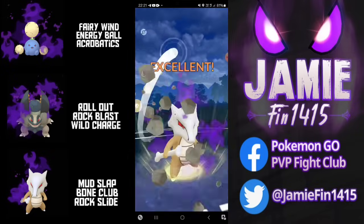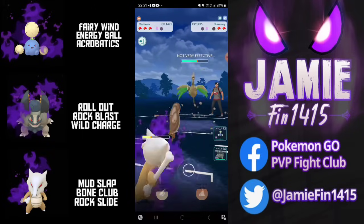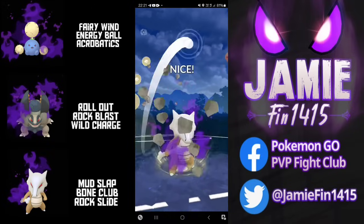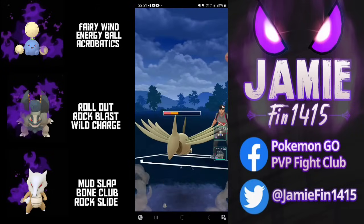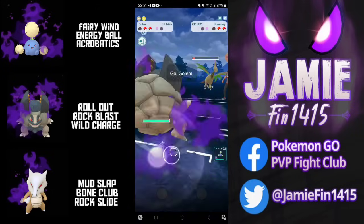Out comes Skarmory, going to be greeted with the Rock Slide. Rock Slide has been nerfed, but my god is Marowak improved. Despite me opting for the Shadow variant it's still reasonably bulky. The opponent looking for that Steel Wing farm down — Marowak able to reach the second Rock Slide and almost delete two Pokémon in game number one.